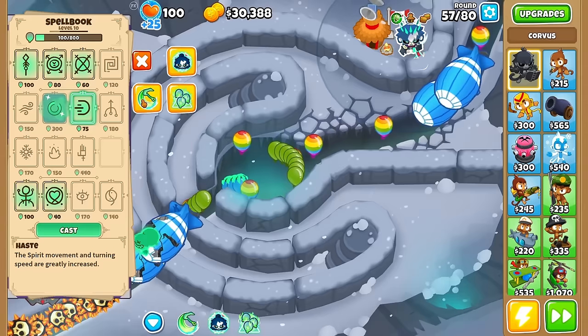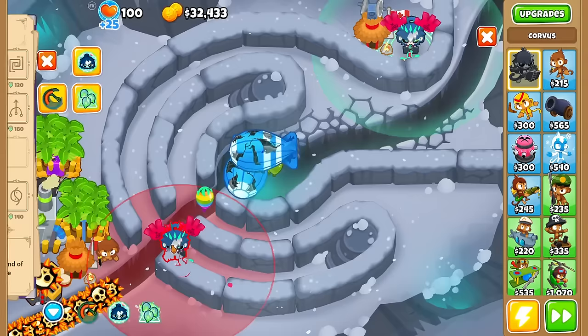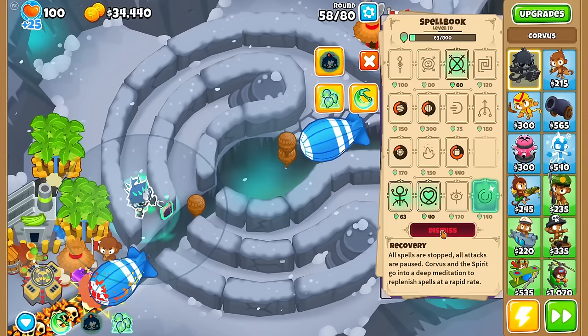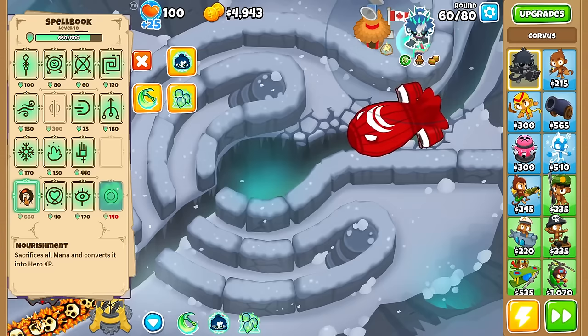Let me try Recovery — I'll do Echo again, fill up mana, do Frostbound so both spirits freeze things, and Repel too. After using Ancestral Might, I Dark Shift to reposition. Can I use Recovery to get the cooldown back? I cast it — it goes into a deep meditation to replenish spells. I'm seeing the cooldowns aren't much faster at first glance, but trying again for round 60 — casting Recovery — it actually does speed them up. I can see Nourishment's bar is definitely faster. So that's confirmed, it just didn't look very fast to me.